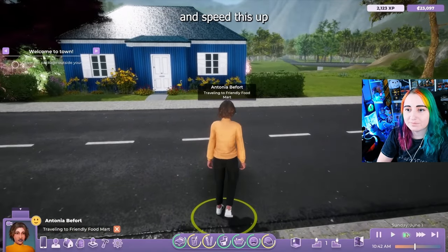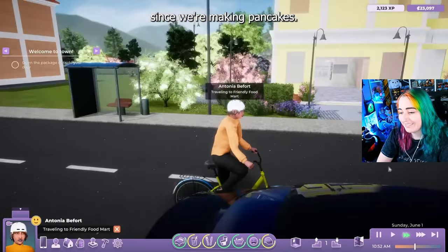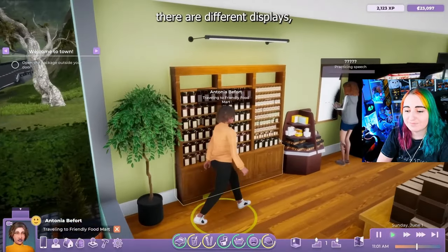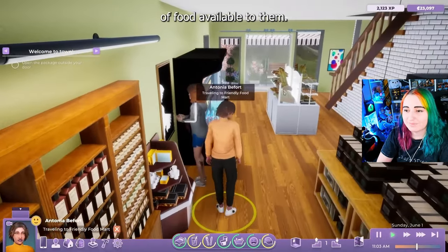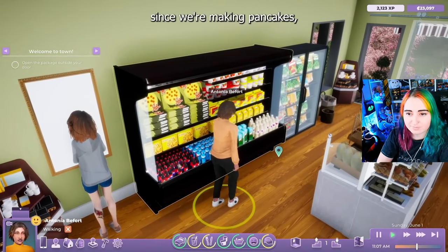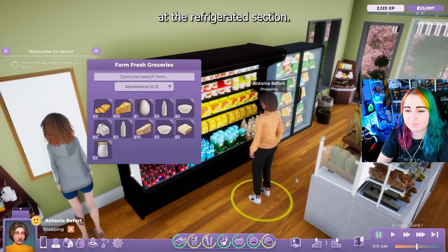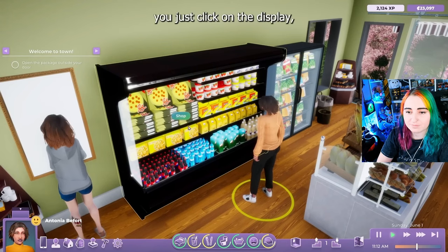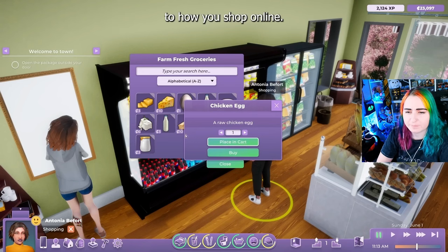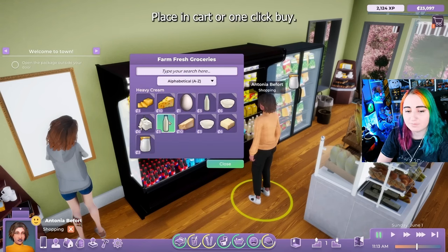I'm going to go ahead and speed this up so that we can get back in time for breakfast since we're making pancakes. Brunch. Now that we're at the Friendly Food Mart, you can see that there are different displays, each of which have different types of food available to them. Since we're making pancakes, we want to have milk, eggs, and flour. Let's start at the refrigerated section. Here you just click on the display, click shop. If you watched our crafting video, it's very similar to how you shop online — you just click on it and place in cart or one click buy.